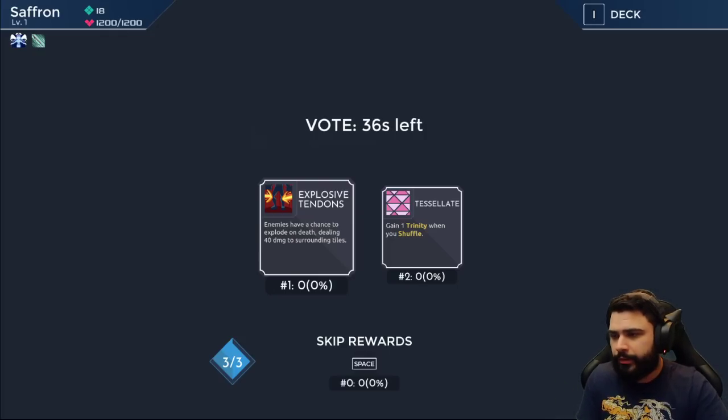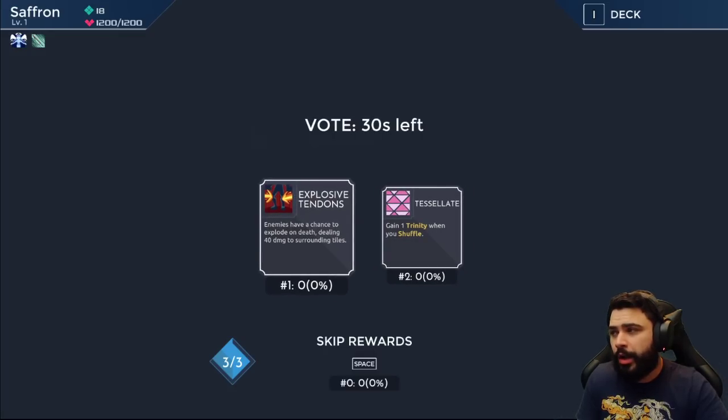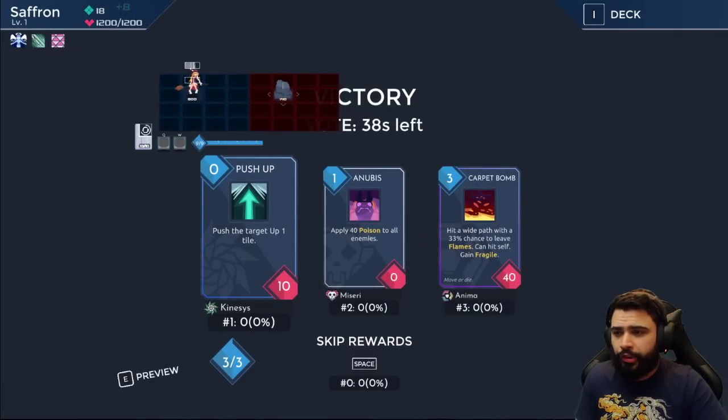Exploding Tendons always brings that relic choice back — you always get the choice twice. They just fixed a lot of bugs in the update. We're gonna gain one Trinity just in case we end up going Trinity, and I don't want Exploding Tendons. Here are our first card choices.